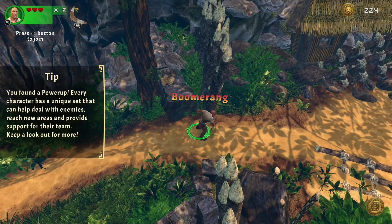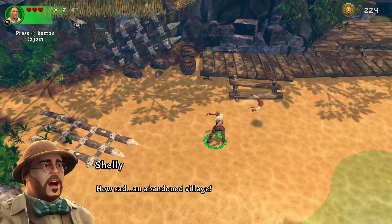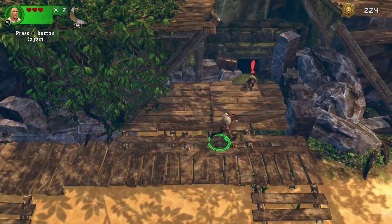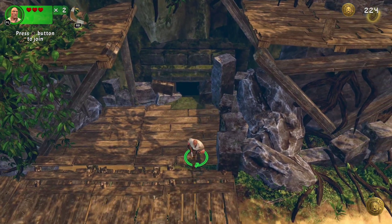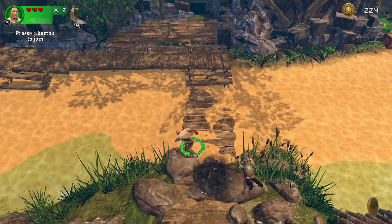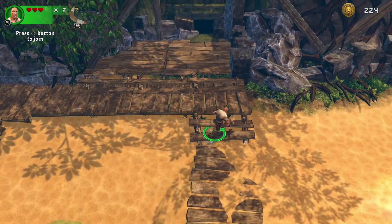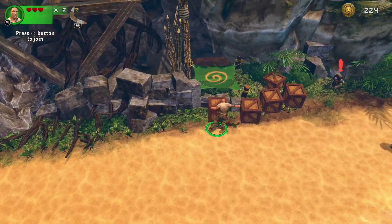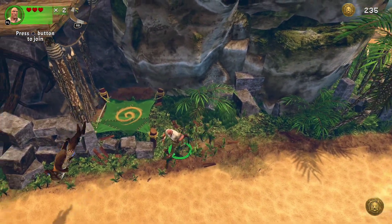I do really like the throwable objects you get. However, be aware that you can lose them — there's a chance that your boomerang, for instance with this character, will not come back and you'll lose it forever until you find it again. There are instances where the boomerang and other projectiles are required if you're trying to explore and obtain everything, so it's a good idea to keep an eye on your boomerang and figure out where it's at.